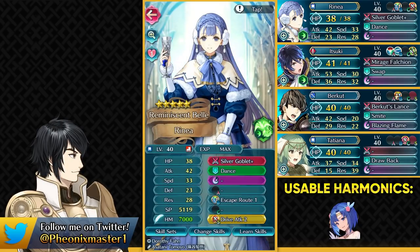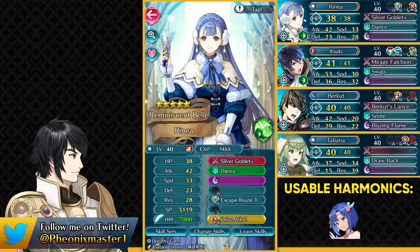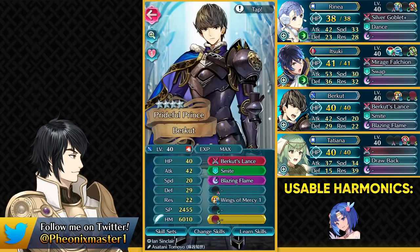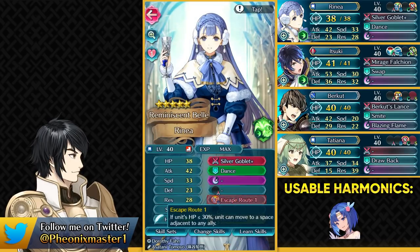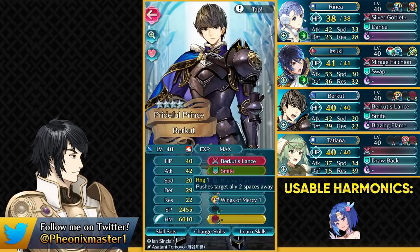You want to have Renea as your dancer — she's a free-to-play dancer, so that helps — and you want to have Escape Route 1 on her slot B. You do not need version 2 or version 3 here, and this will suffice. You need to have Drive Attack like Ursula on her so that Itsuki can finish off Helbindi. Then you want to have any kind of Cavalier. We have Conrad, and in a few days we're getting Fernand. We also have Clive and Mathilda, so you can have any Cavalier really with Smite and Wings of Mercy 1, and that should help. I'm pretty much trying to teleport with Renea via Escape Route 1 and using Wings of Mercy on that, so you want to have Smite on this unit.